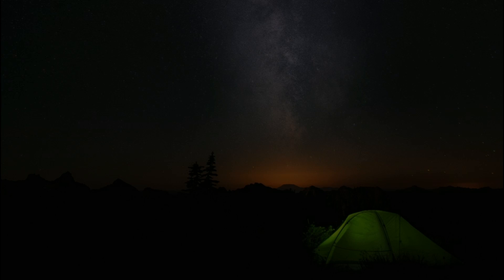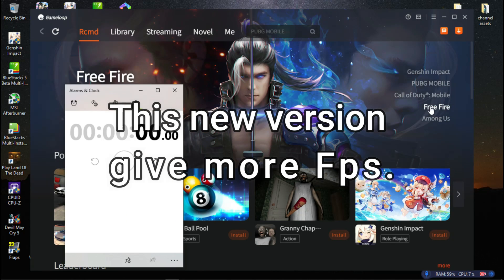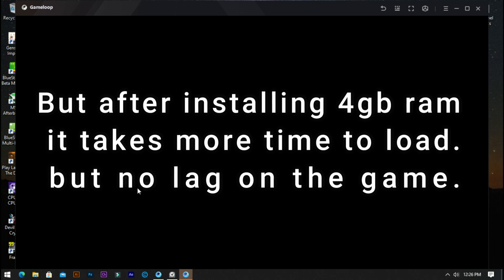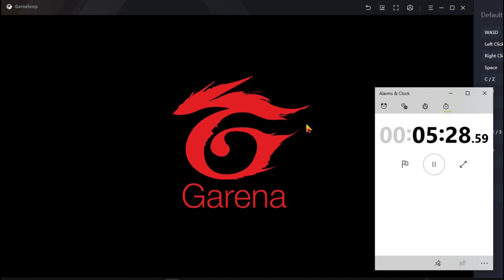Alright, let's test the last one — GamerLoop. I also downloaded this GamerLoop emulator. It's very fast and gives better FPS than other emulators, but after I removed the extra RAM, it works the same as the other emulators. Let's speed up to save time. GamerLoop takes more than 5 minutes to load.